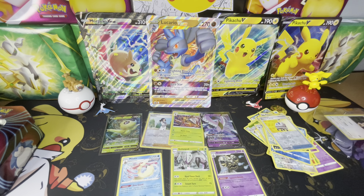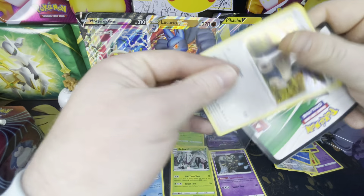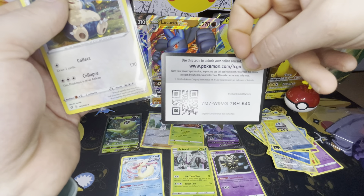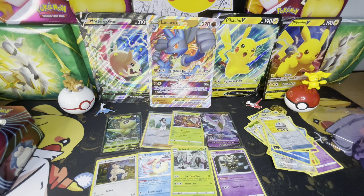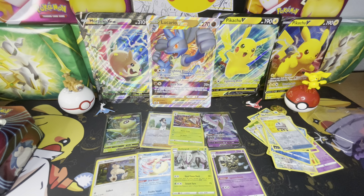That was a pretty decent haul. We got the Articuno V, the Beedrill with the sick art, Dusk Mane Necrozma, Golisopod, a Doctor, Celebi V, and a Milotic — plus tons of other stuff and our Snorlax holo. And we got our code card — white code, bam! I really appreciate it — if you enjoyed, go ahead and give me a like, maybe subscribe if you want to see more. Let me know what your favorite part is. Thanks, bye!